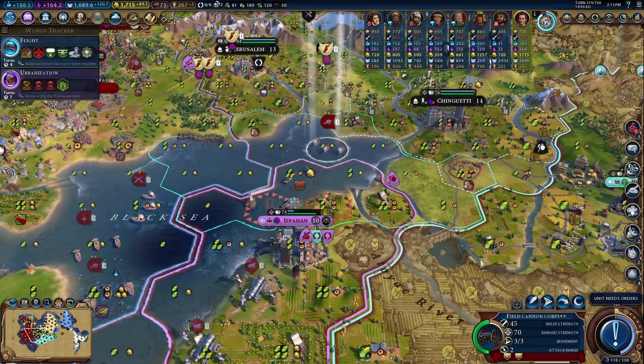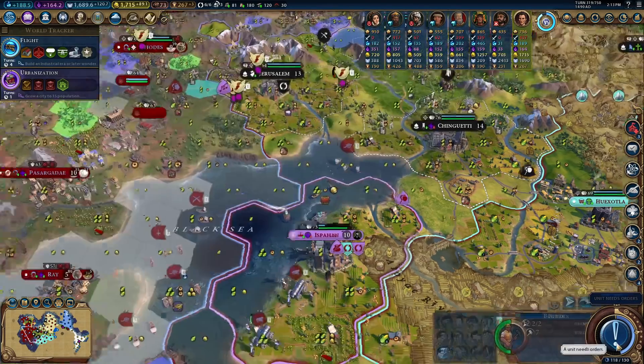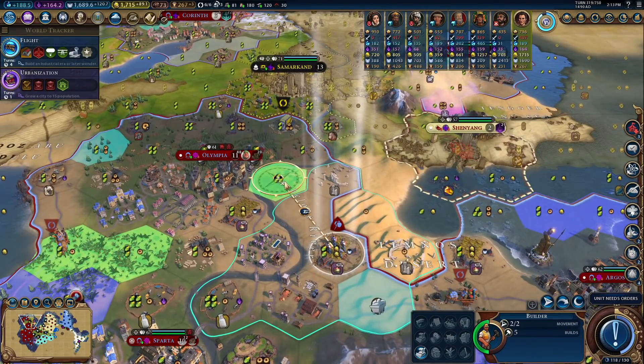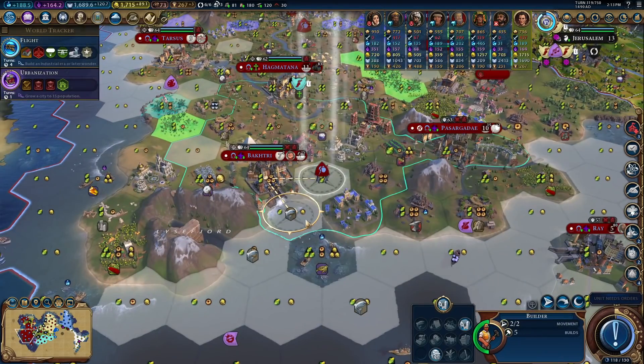I kind of don't want Monty to be like, declare war now or else. I'm betting we can take this regardless, but since we're not allied with Monty anymore, he might be like, oh, you have units near my border, declare war — kind of thing. And I kind of want to do it on my own terms.